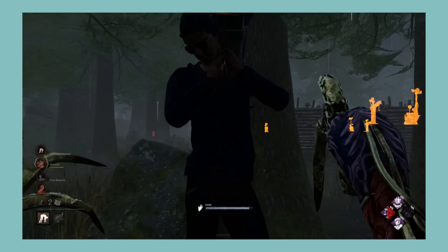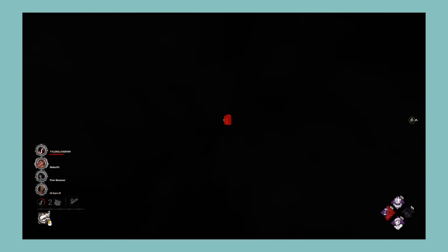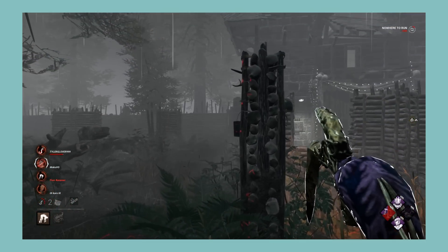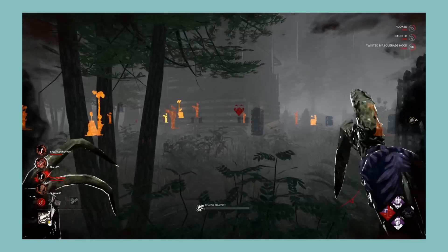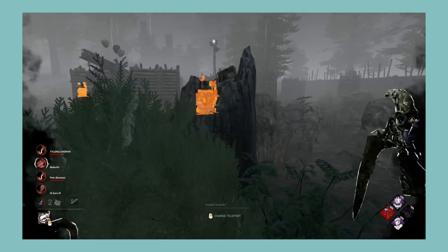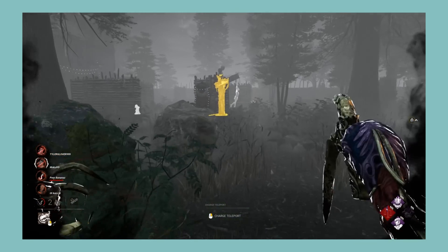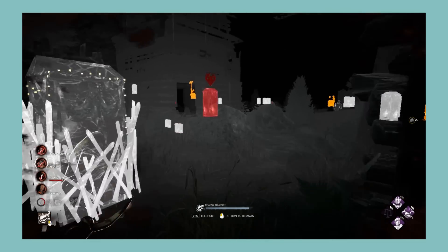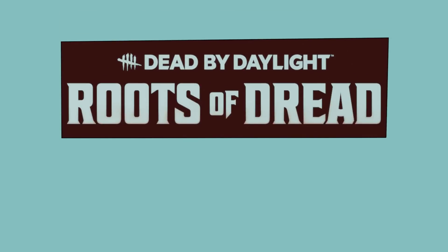Next let's look at the Roots of Dread chapter, which comes with The Dredge and Haddie Kaur. The Dredge has a very cool killer design and power — the Nightfall mechanic is especially cool to face, and it's fun sneaking up on survivors with it. The main downside is how map-dependent it can be: if lockers are set up nicely he's a ton of fun, but if not he can be a bit of a drag. For killer perks, Dissolution and Darkness Revealed have their spots in some builds, while Septic Touch is just a bit bad. For survivor perks, Residual Manifest and Overzealous are pretty good, while Inner Focus is kinda bad. Overall, a very cool killer held back only by locker placement, with two pretty good survivor perks and two decent killer perks. I'm giving Roots of Dread an A.